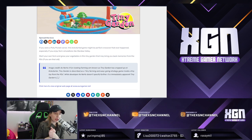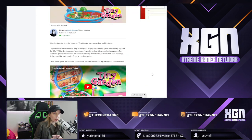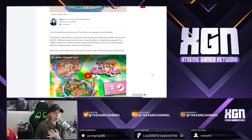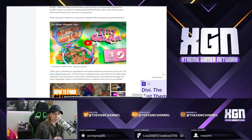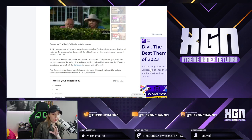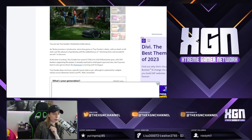You can start your own farm and grow your vegetables in this tiny garden that may bring back memories from the 90s. From Eurogamer, it is described as a tiny farming and easygoing strategy game inside a tiny toy from the 90s. Developer A.O. Norte doesn't specify it further, but it is immediately apparent from Tiny Garden's quaint aesthetic that it has been inspired by Polly Pocket — the clamshell opening, dollhouse-like levels, and its tiny garden. At the time of writing, Tiny Garden has raised £7,368 of its £4,234 Kickstarter goal, with 350 backers supporting the project.